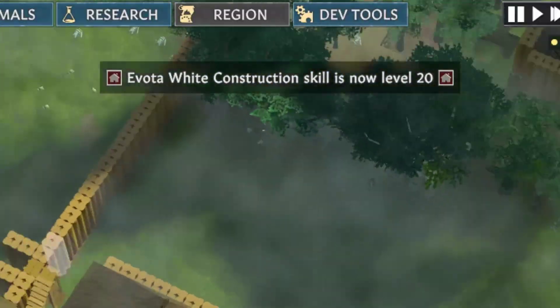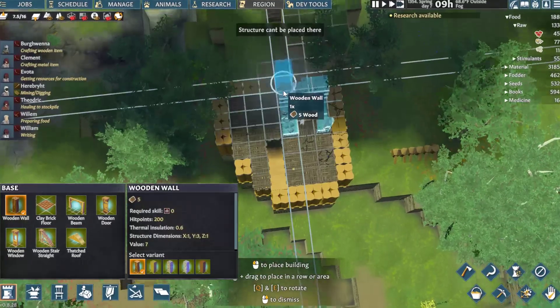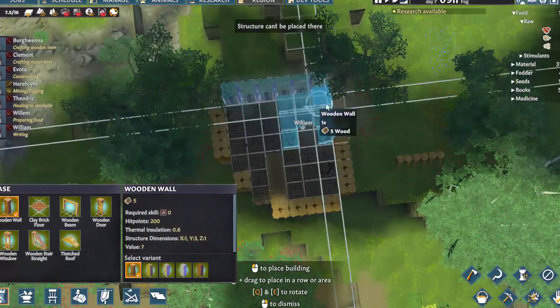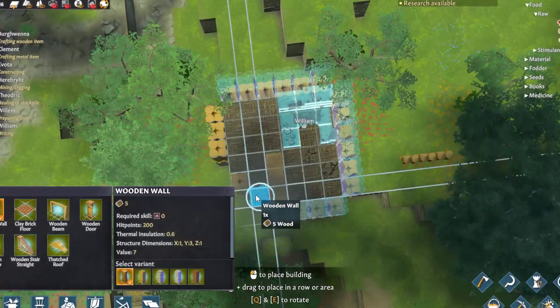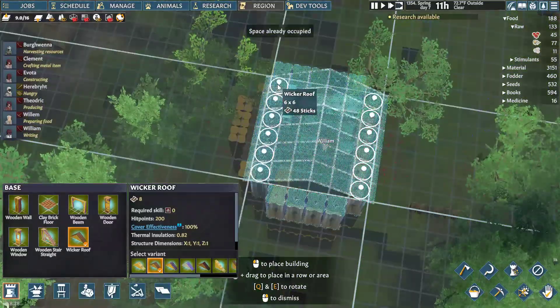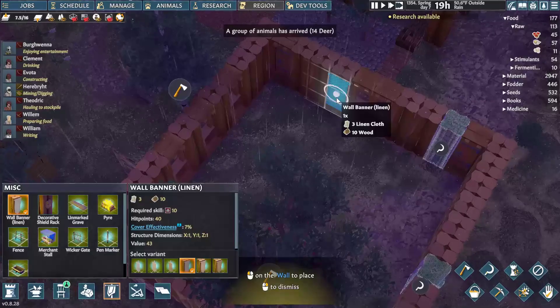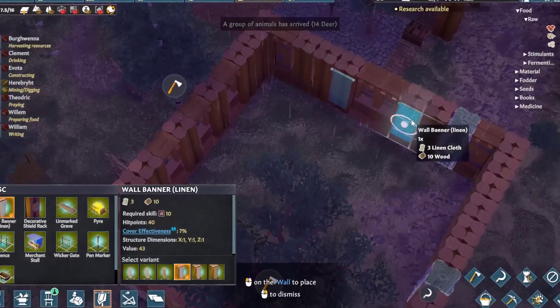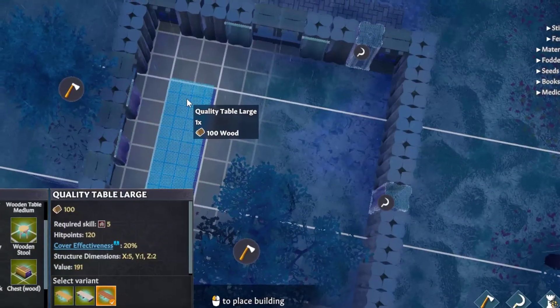Avoda hits level 20 in construction while working on it, meaning she can go ahead and build an advanced research table in the second story of our library, which will eventually be a forbidden section. Every good fantasy library needs a few books with secrets too deadly or important for anyone that isn't a scholar — or at least, that's what William insists on. I'll unlock tables and banners instead of weapons of war; they aren't quite as forbidden, but they're very important for the Great Hall to be. Villagers will eventually eat their meals here and they deserve the best.